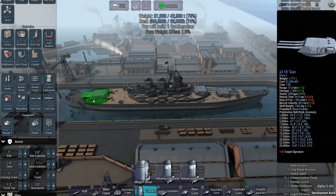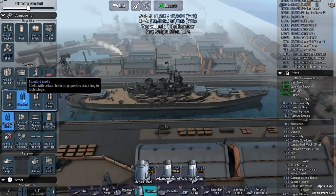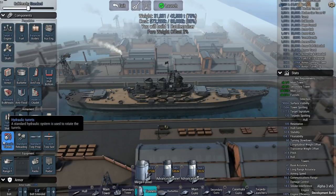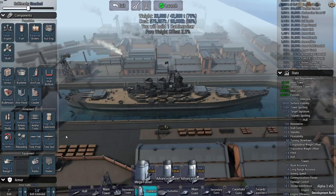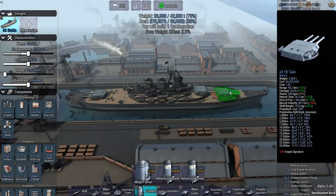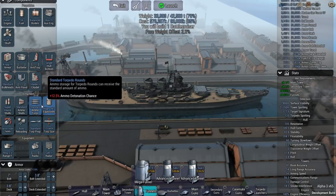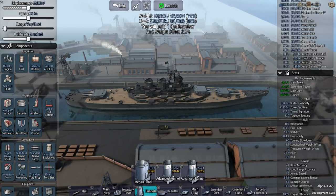I definitely want the best rangefinder available. We're going to get radar as well in case this guy tries to get away. High TNT explosives and super-heavy shells — I always go with the best on these and I've never been sorry. Every single time I've built one ship and gone for maneuverability, accuracy, and the best big guns with good penetration, I've always been successful.